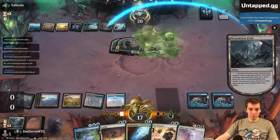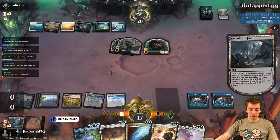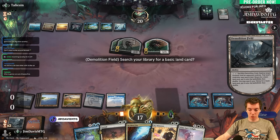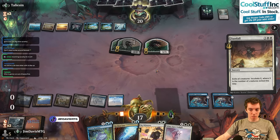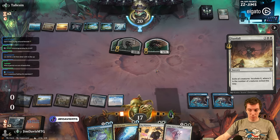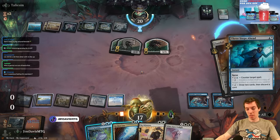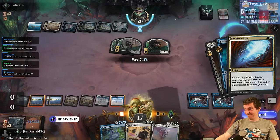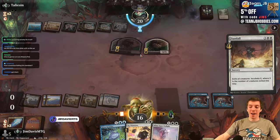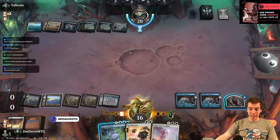They make a token in response. We go get a Plains and cast White Sun's Twilight for X equals nine — with two basics left and two Apparatus discounts. They cast Quick Study in response, then concede. That was very good for us. I could have Silver Scrutiny for X equals three and just resolved it guaranteed, but we waited and went bigger.